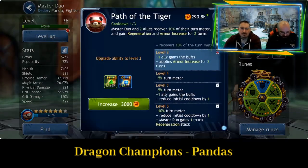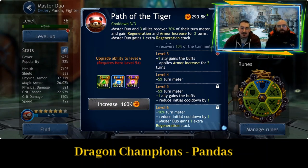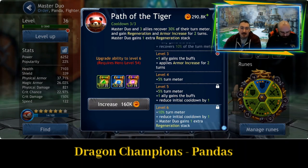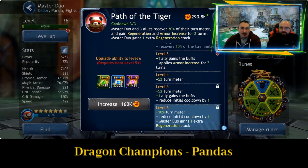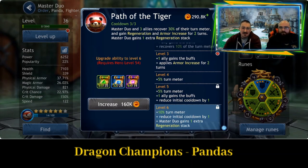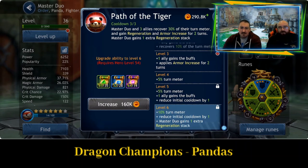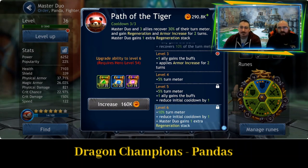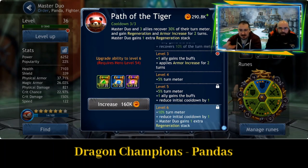So the next ability is Path of the Tiger. So Master Duo and three allies recover 30% of their turn meter and then regain regeneration and armor increase for two turns. Master Duo gains one extra regeneration attack. Really useful skill — I'd like to be able to choose which allies get that regeneration, because sometimes it's on someone that just doesn't need it. But towards the end of a battle, if you've dropped a couple of characters, this could become really useful for surviving tough spots.